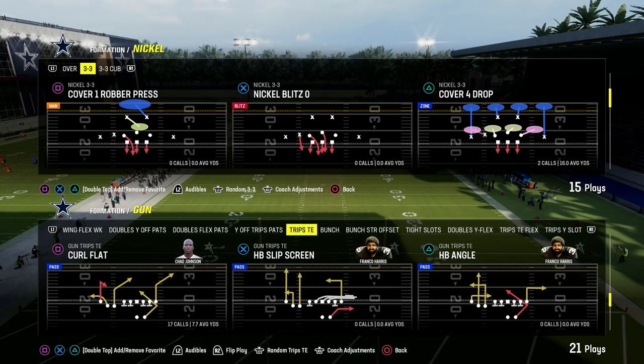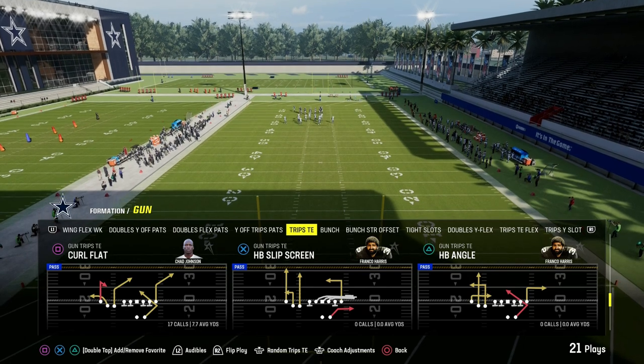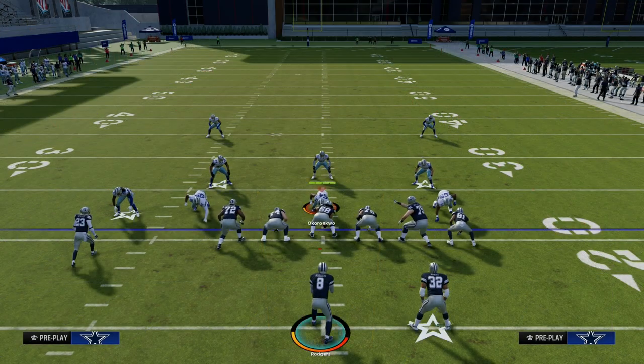Today we're going to show you one of the best man-beating routes in Madden — it is the angle route. This is in the New England Patriots playbook. We're going to be taking a look at the play Curl Flat and Halfback Angle.